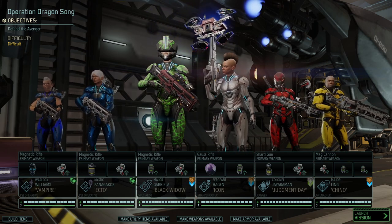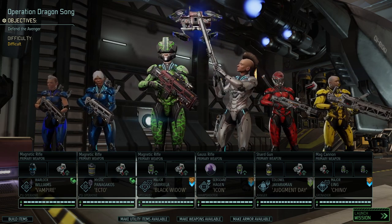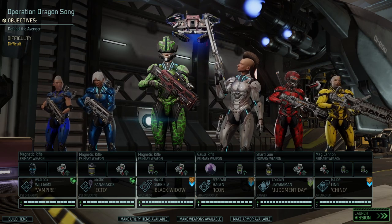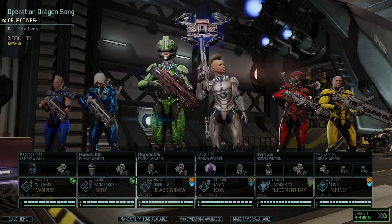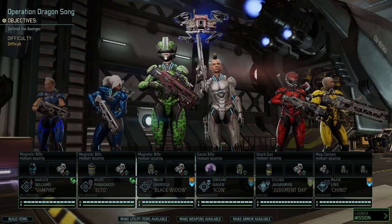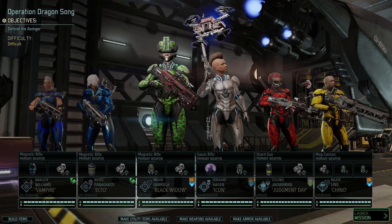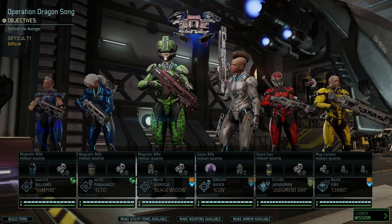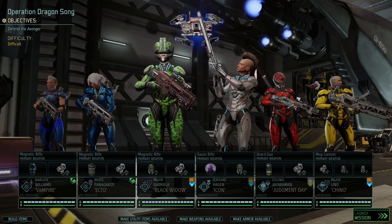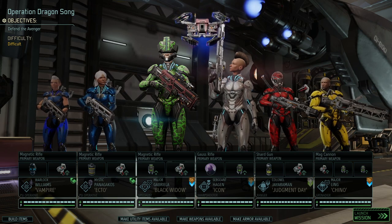It definitely has the strongest crowd control and versatility of all the compositions I'm going to go through. With two mind controls, two time stasis, one haywire protocol, a frost grenade, a serpent suit, and so on — the number of controls you can execute with this squad is almost unmatched. It is actually unmatched. Two action economy manipulations on top of that with both psi operatives, and you potentially have bonds at the late game as well.